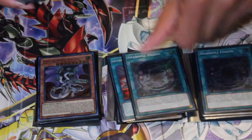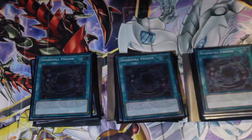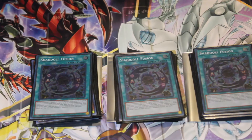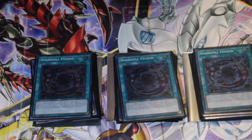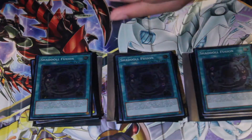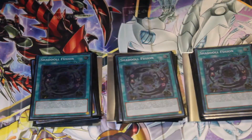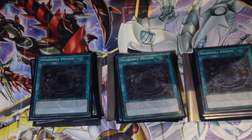Shadoll Fusion — the best card in the Shadoll archetype, because they're based on fusions. It allows you to fusion summon using resources from your deck if your opponent has a monster special summoned from the extra deck, which is pretty cool. So you can use resources in your deck, which made this card really dope. It's a pretty good fusion card.